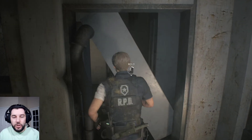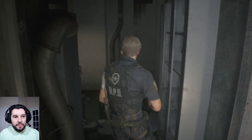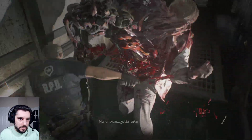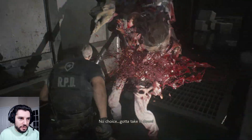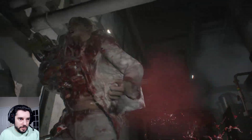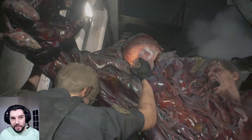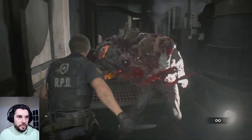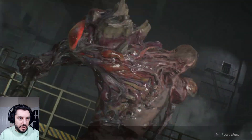We're going to queue up the fight. It happens as soon as we take this bookcase and put it back. I'm going to run up to him and just start knifing. As you can see, I'm doing massive amounts of damage. He's about to grab me. We're going to use the knife on him, it's going to break, and then we equip the other knife. Fight done.